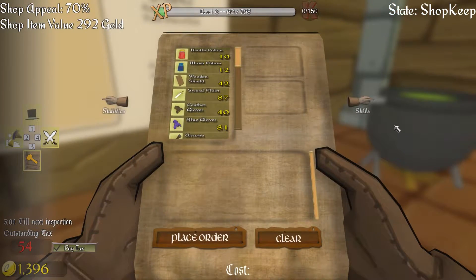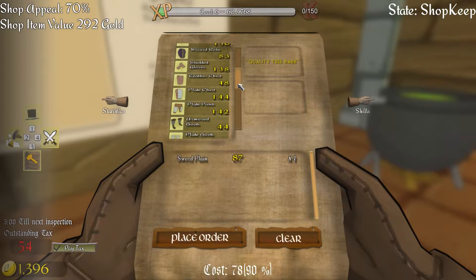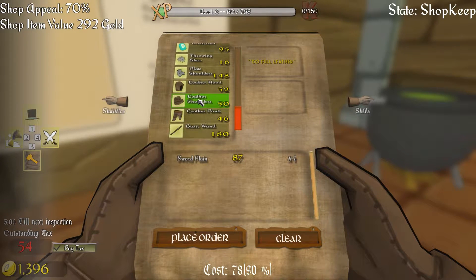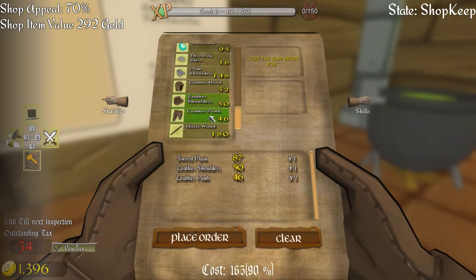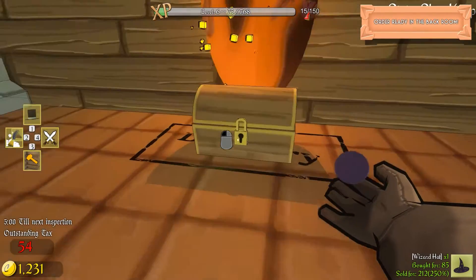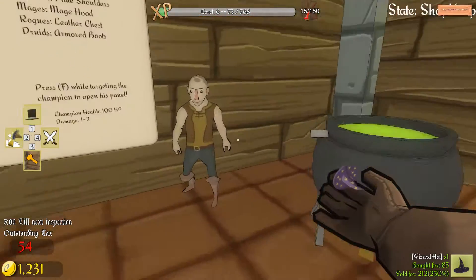No, you don't need the best gear right now. We're going to give you a plain sword. Let's see — what will we give you? Some leather shoulders and some leather pants, and that should be just fine. So let's wait for this to arrive. There it is — it's our champion's gear.